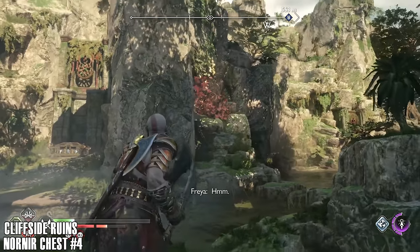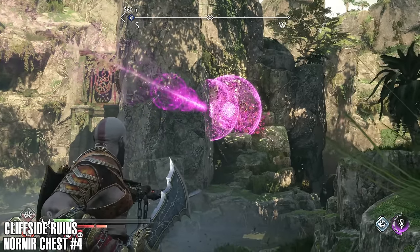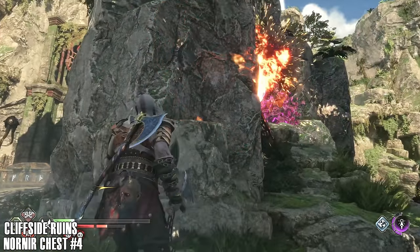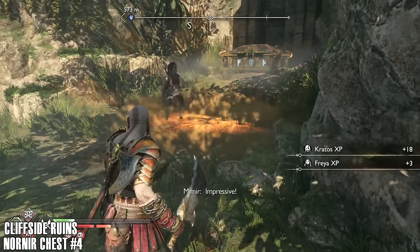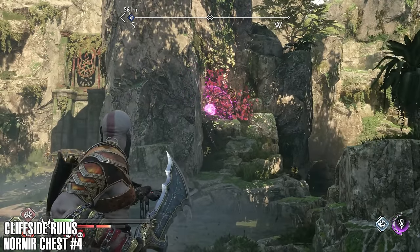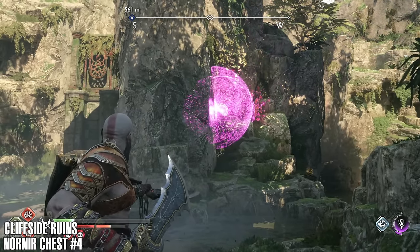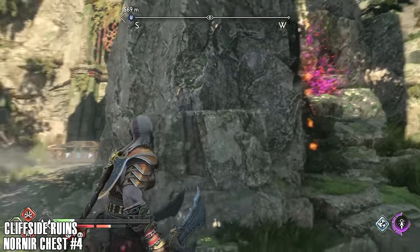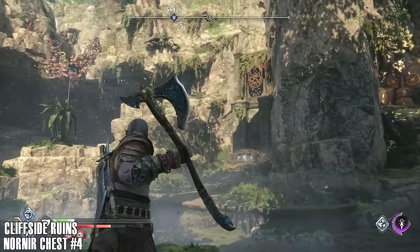Right here we've got a Nornir chest, and we need to burn away these bushes. These can be a little bit tricky at times. Let's hop over, burn away the bushes, and then we can get to the switch. Watch out for the nightmares that spawn when you jump across. That's the correct solution — let's go and see if that does it. Looks like the ticket. Now we can use the axe.